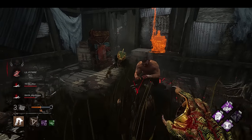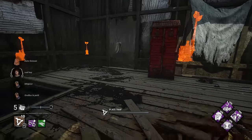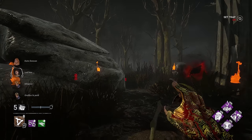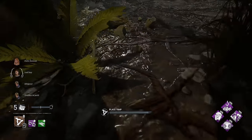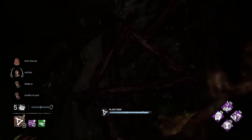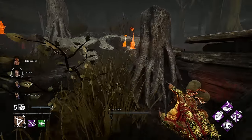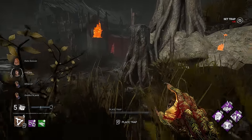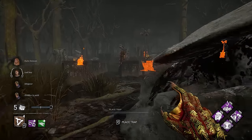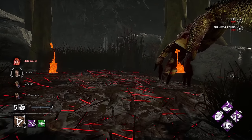We are on the Grim Pantry with the Granny. We spawn at shack and we got the basement here. This new cosmetic looks absolutely amazing — look at that arm, it looks so good. Our hex totems aren't in the best spot, but we know someone's on that generator. Let's trap the totems so if they try to cleanse them we can teleport. Monitor allowed me to get in real close and get a hit on Kate — she's running to shack.